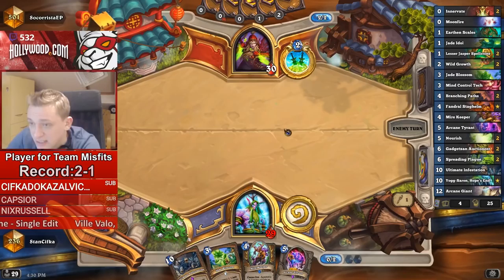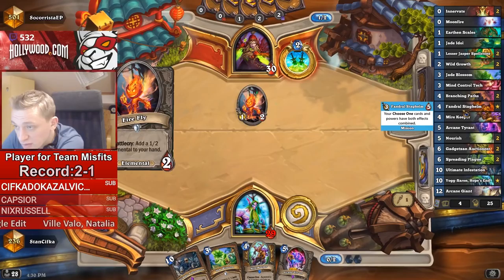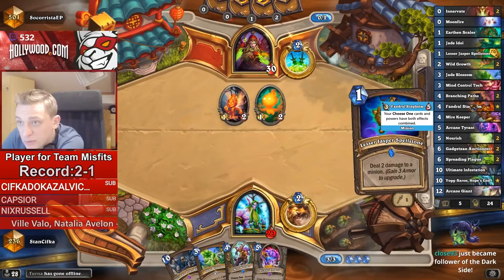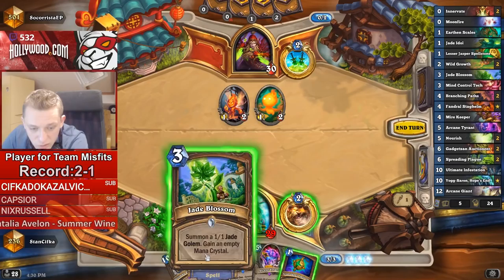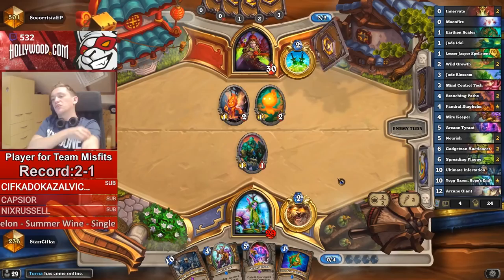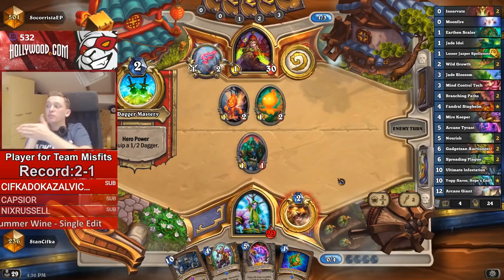There's a question in the chat: how important is Fandral if you don't have it? Fandral is very crucial versus control decks because the turn you rely on in the late game is that you play Fandral, then play Jade Idol, then Nourish, then two Jade Idols. You basically develop three Jades and shuffle nine Jades back — by far the best turn you can do for developing Jade, because afterward you have lots of Jades to play Auctioneer with.